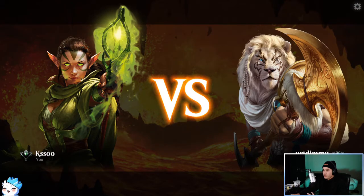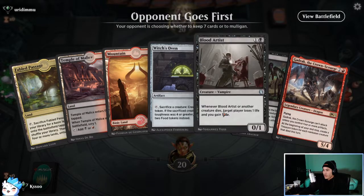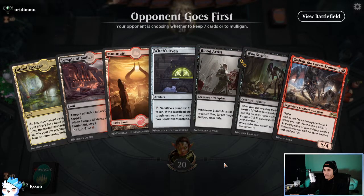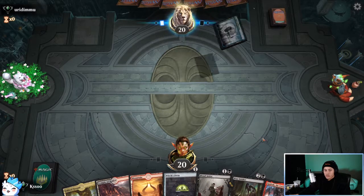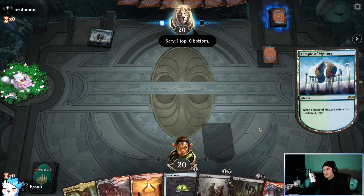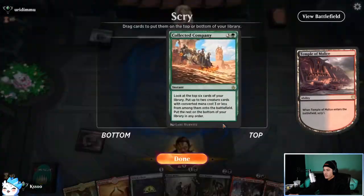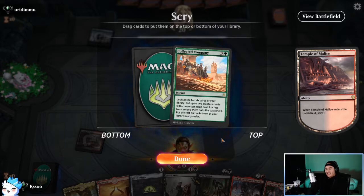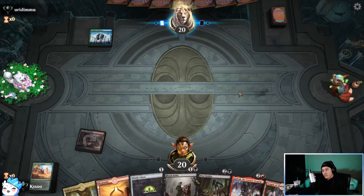Alright game three and we're up against — some weird names in here, I mean so is mine. I like this hand a lot. Unfortunately the temple comes in tapped and I don't think we need to play Witch's Oven right off the bat because we don't have anything to sack with it. We definitely need to play our scryland right now. Collected Company is really good — I think we keep, though it's gonna be a little bit greedy because we're not really doing anything early.